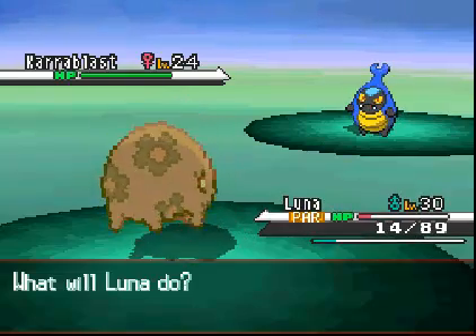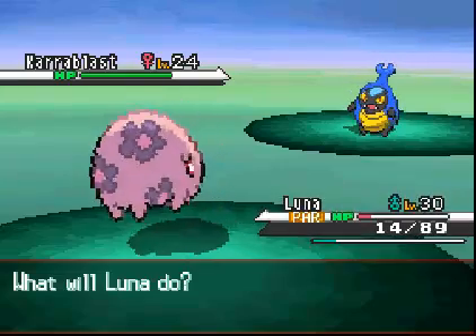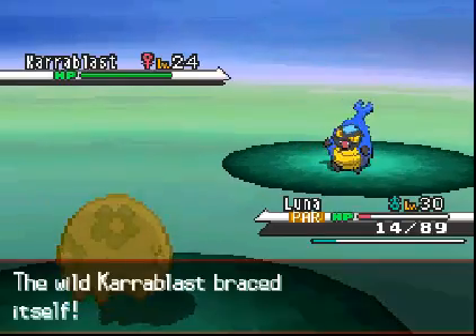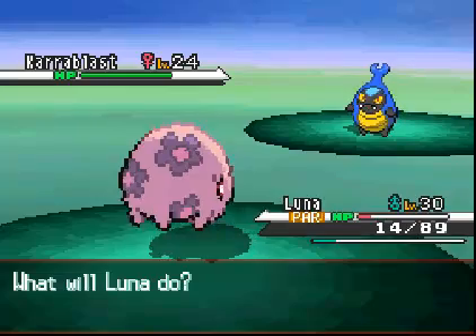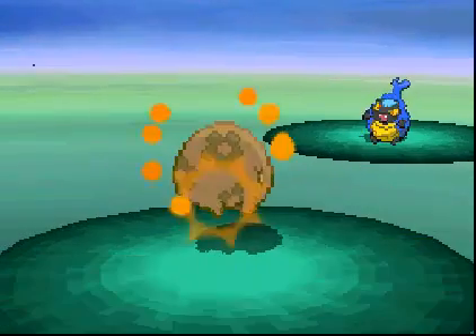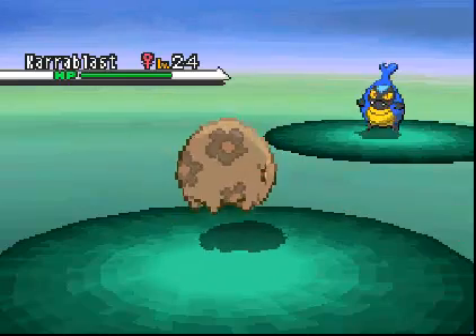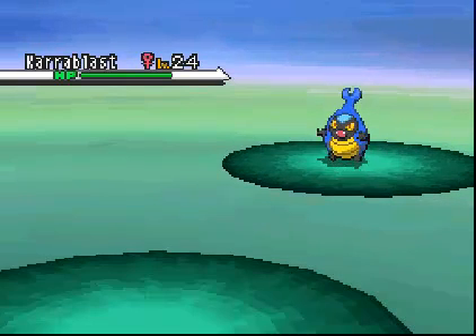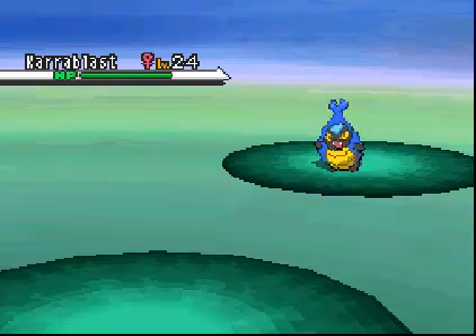This is a new Pokemon here - this is Carablast. It is just a bug-type Pokemon. In all honesty, I don't find this Pokemon very appealing. Mostly because the only way it evolves is if you trade it for a specific Pokemon, and if you trade that Pokemon with somebody else, both of them evolve. But I don't really find the point of that, mostly because I don't trade all that much with other people. So I'm not going to get a Carablast - I don't think I ever will, unless I'm trying to do a catch-em-all run.